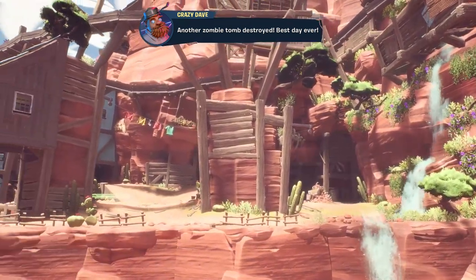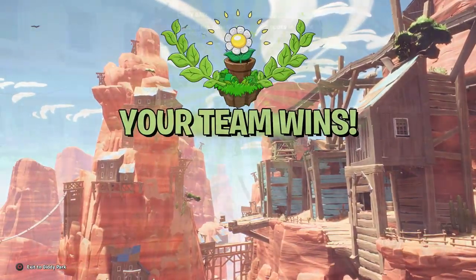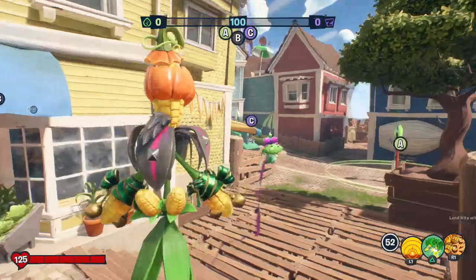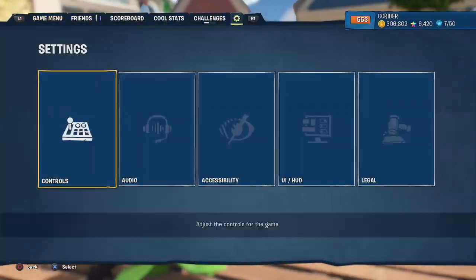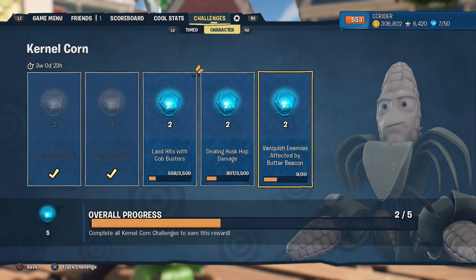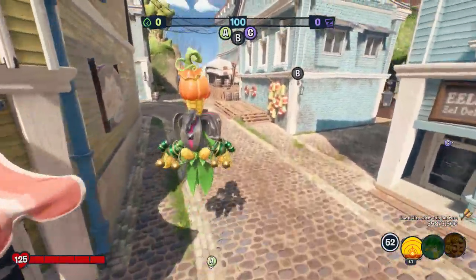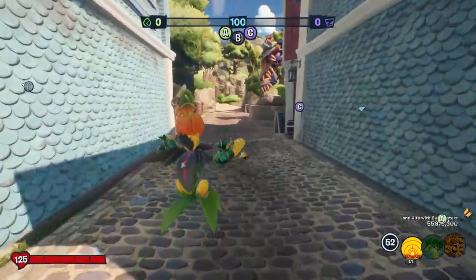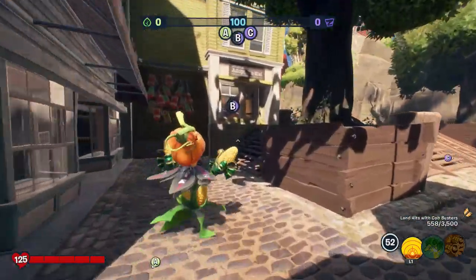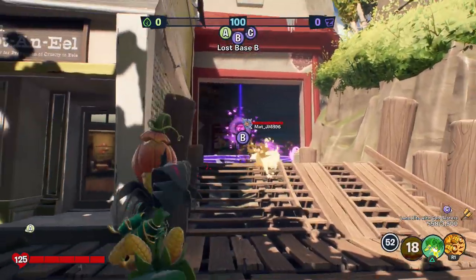Overall some decent progress — another challenge done, even if it was the experience one. So three more to go. Back at it again. My main goal at this point really should be to throw down the Butter Beacon and just primary weapon attack them. If I get some Husk Hop as well, that's great, but those are the two things I'm focused on — primary weapon and Butter Beacon. If we don't get the Husk Hop today, I'm fine with that.